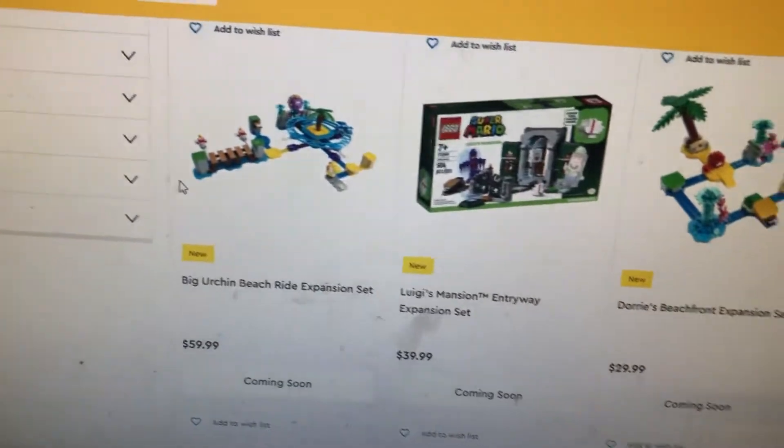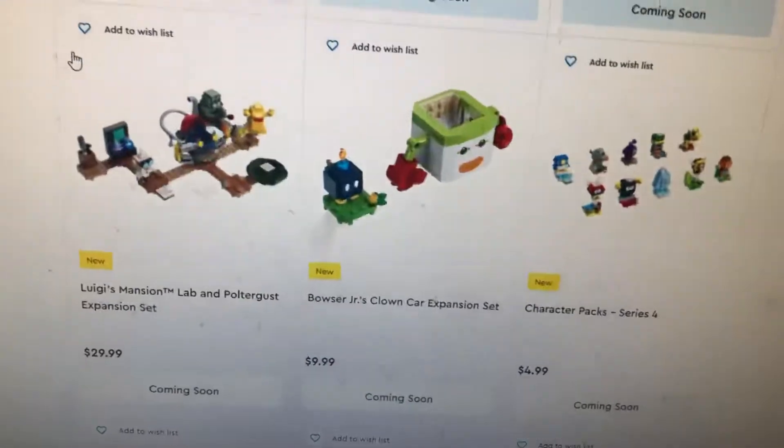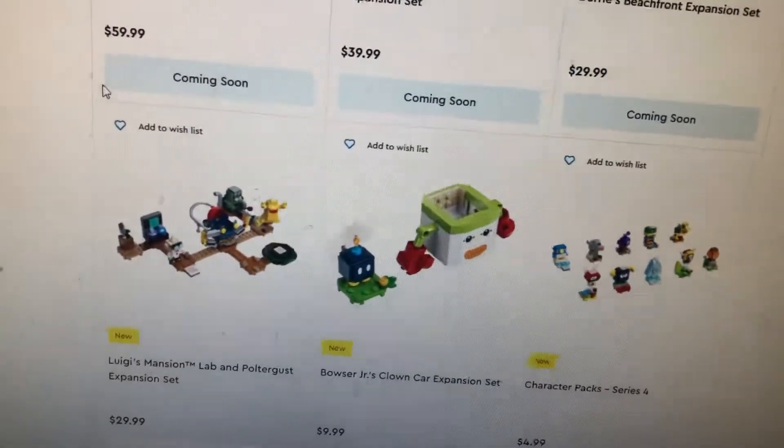There's a new one for beaches, and now I want to see the new baggage character pack.